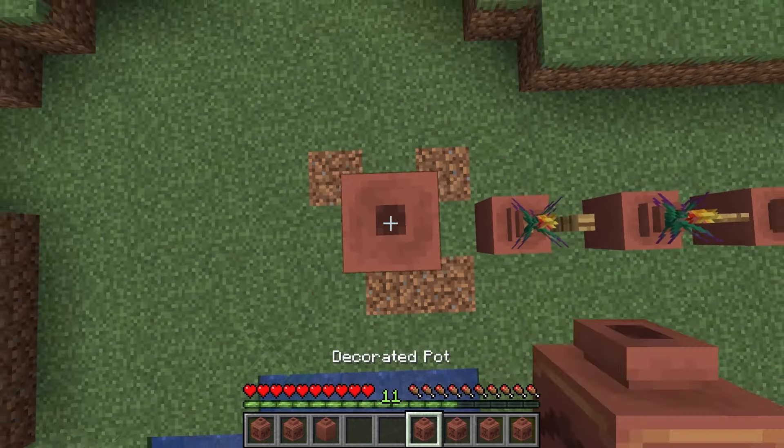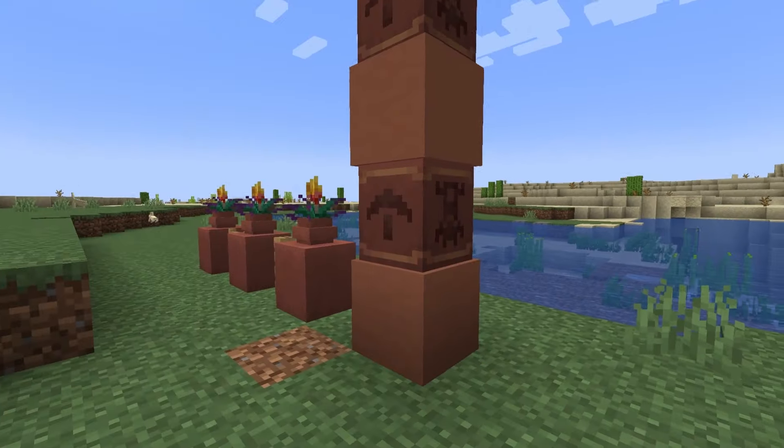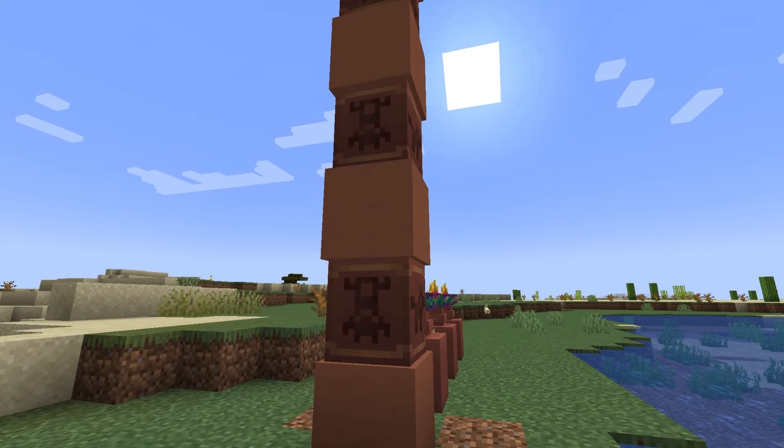You can stack different decorated pots on top of each other to create a pattern or make a totem pole. Also, you can place other blocks on top to create a difference of depth, like this with terracotta. It could be used on the corners of builds.